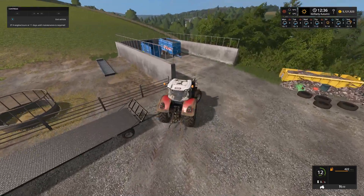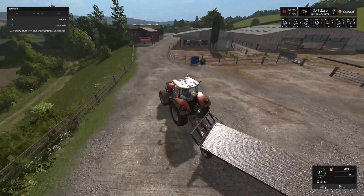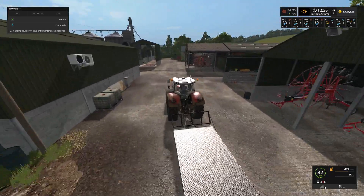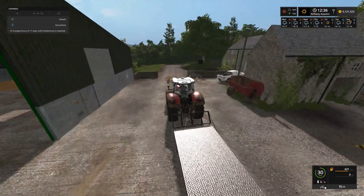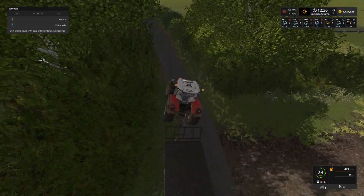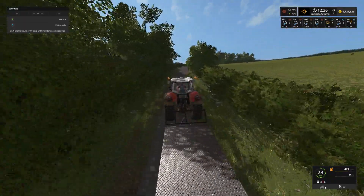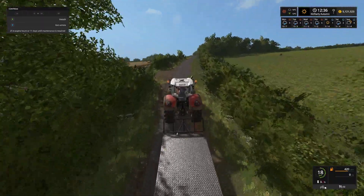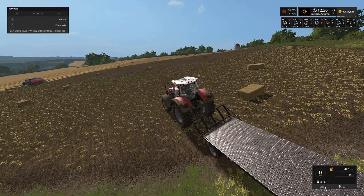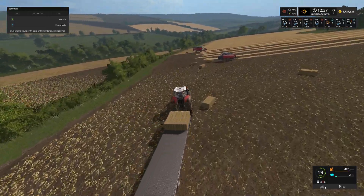Here is the bale trailer. This is an auto collection bale trailer - an auto stacker, as you would call it. We could just sell the bales and get a little bit of extra money in, but what we are going to be using is the bales for the cow's bedding. We change it to operating position, drive along the side of the bales, and it will collect those bales up for us - like so.